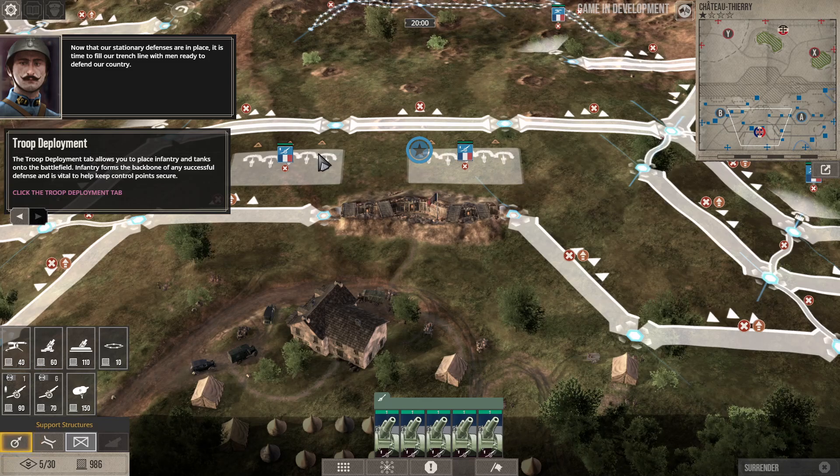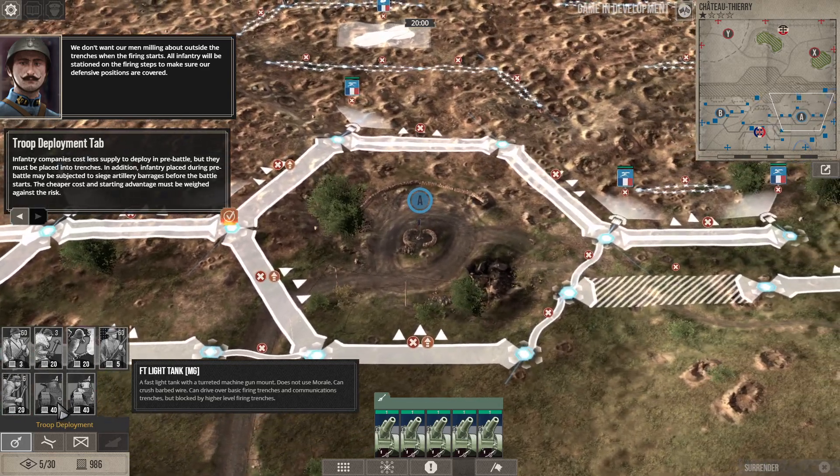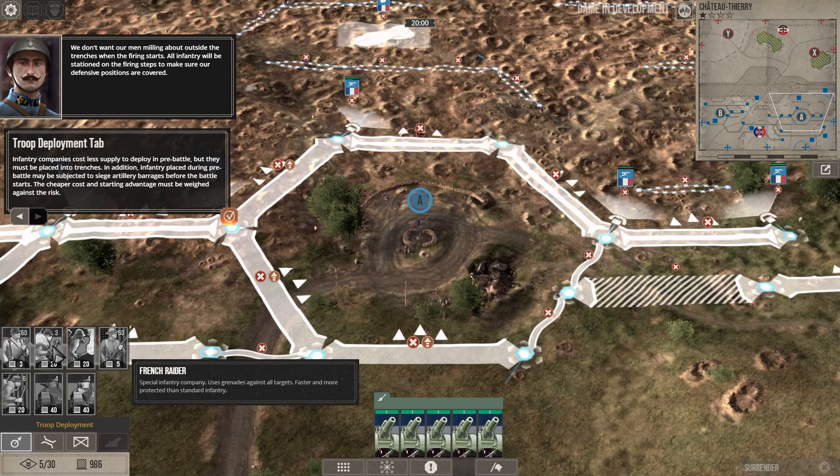Now that our stationary defenses are in place, it's time to fill our trench lines with men ready to defend our country. The group deployment tab allows you to place infantry and tanks onto the battlefield. We don't want our men milling about outside the trenches when the firing starts — all infantry will be stationed on the firing steps to make sure our defenses are covered. We have French infantry, French raiders, flamethrowers, American infantry, and various light tank variants.